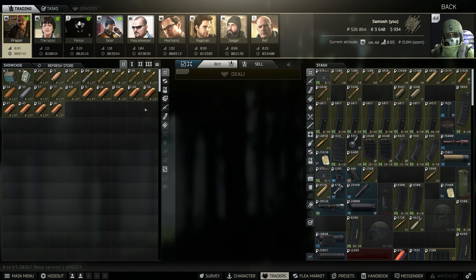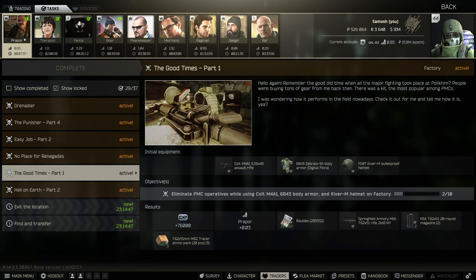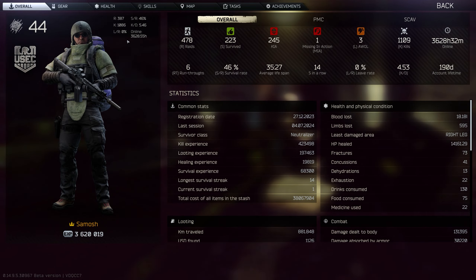In this quick Escape from Tarkov task guide, I'm going to show you how to complete the Good Times Part 1 given by Prapor. This is a brand new quest and it requires you to kill 10 PMC operatives using the Zabralo 6B43 armour, a Kiver M, and an M4A1.